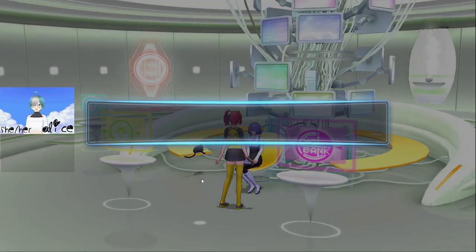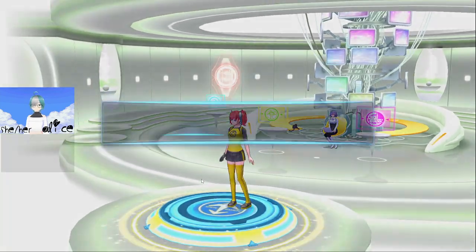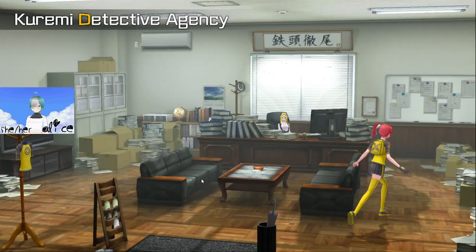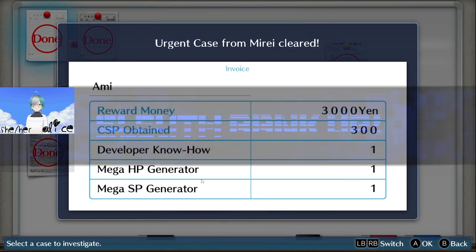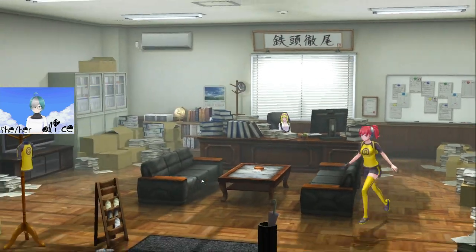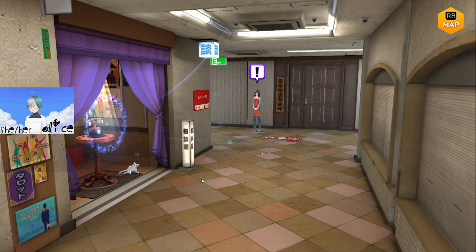Cool, all done — and that's that done. That actually got us a rank up too — CSP, developer know-how generators. Brilliant. That means we are now able to get another Digimon, and we should hopefully have space for it in the party if it's a low memory one.